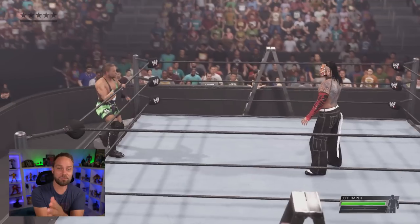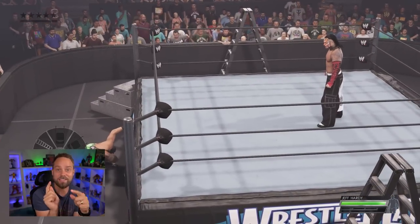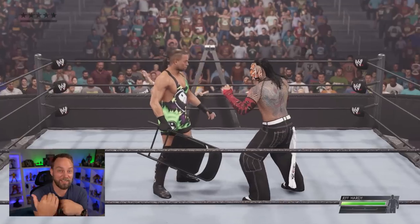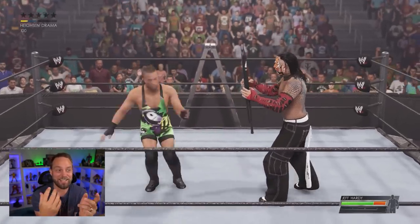One of the best moves you can do with RVD is the Van Daminator. Grab a chair from under the ring, get up to your opponent, and hit A or X on your controller to initiate it — it's really well done. I found I was busting my opponent open with the Van Daminator on the first shot. I did it to Cena, Jeff Hardy, and Batista — they were all bleeding. It was great.